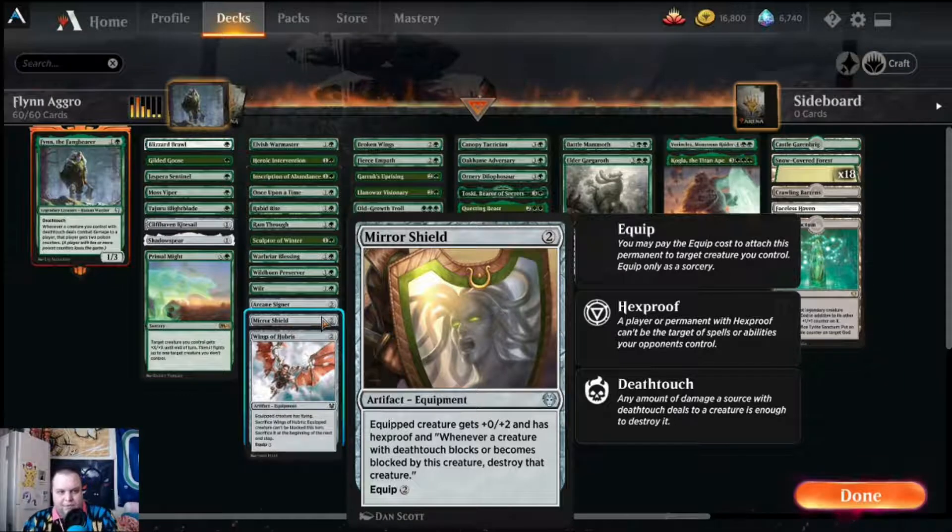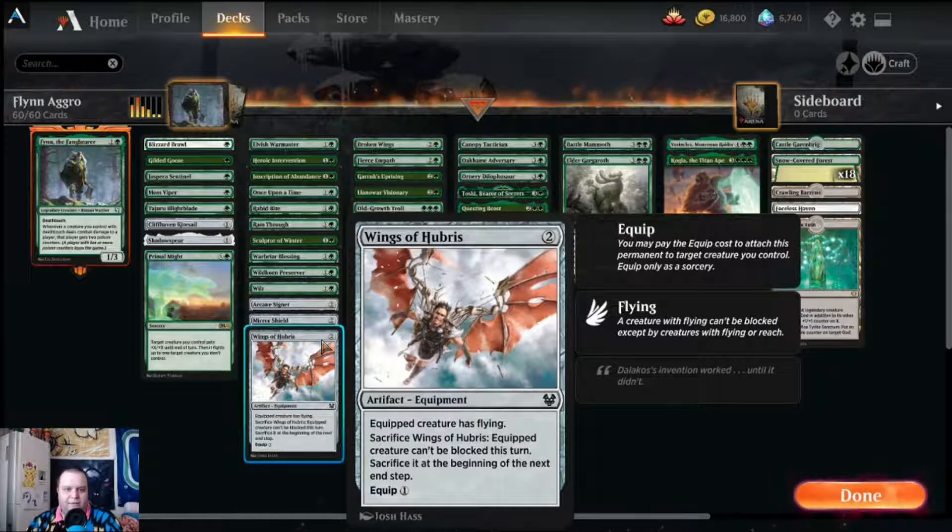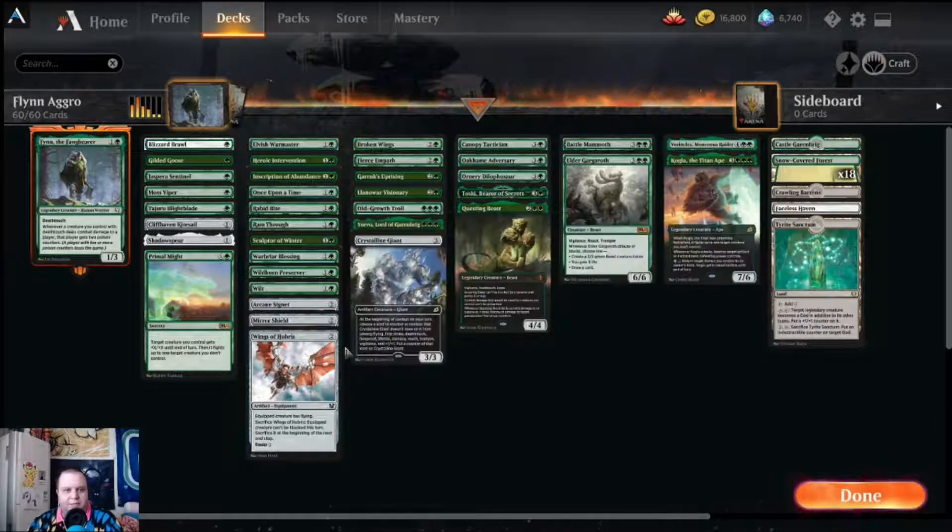Mirror Shield gives our creature plus zero plus two and hexproof — nice to protect Finn — and also if it is blocked by a creature with deathtouch, you destroy that creature. Wings of Hubris: two mana, equips for one, gives your equipped creature flying. You can also sacrifice Wings of Hubris to make your creature unblockable until end of turn, so you can get Finn in for that one extra point of damage if you need to.